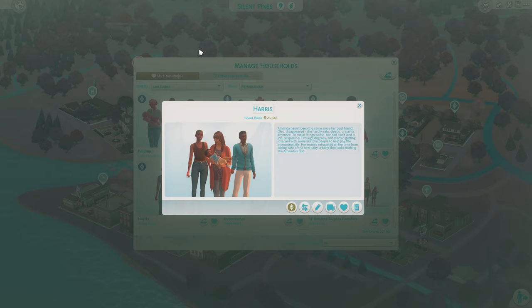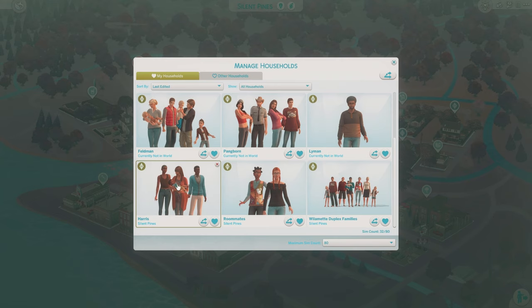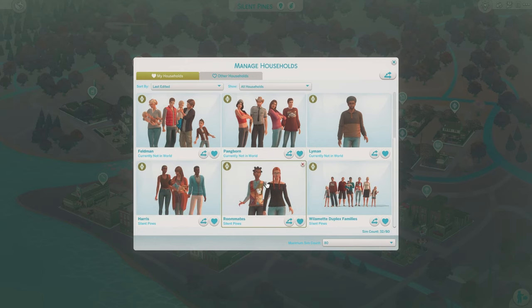Then we've got the Harris household. Amanda hasn't been the same since her best friend Cleo disappeared. She hardly eats, sleeps, or paints anymore. To make things worse, her dad can't land a job despite his three college degrees and started getting involved with some sketchy people to help pay the increasing bills. Her mom's exhausted all the time from taking care of the new baby — a baby that looks nothing like Amanda's dad. I wonder if she could be having an affair with the Emerson husband. I don't know, that's interesting.